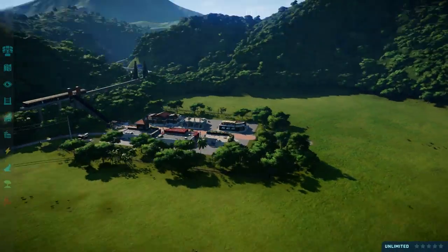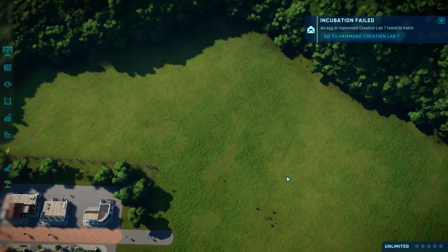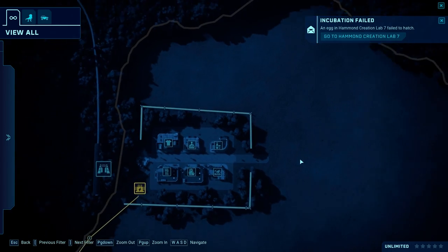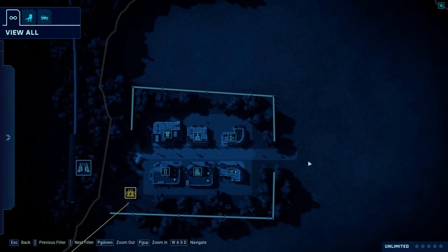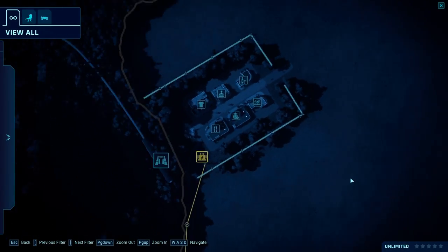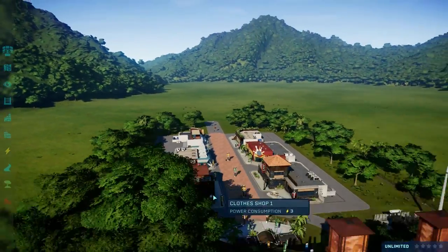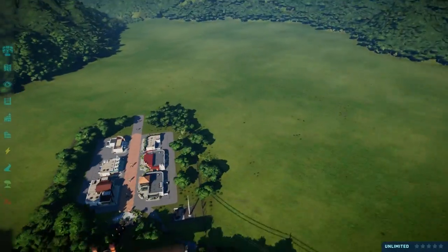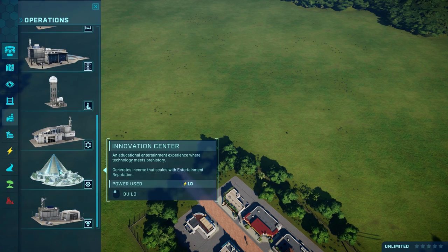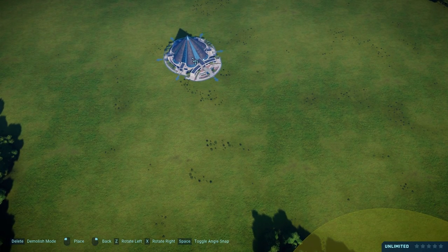Let's see where we should place those guys — maybe right over here. How much space do we have in this corner? Oh, look how badly this is aligned — I can't stand it, I need to fix that. There we go, that's much better than it was. The guests come in right over here, and we need that ranger station somewhere. Let's start and build the Innovation Center so I can see where we can place things.